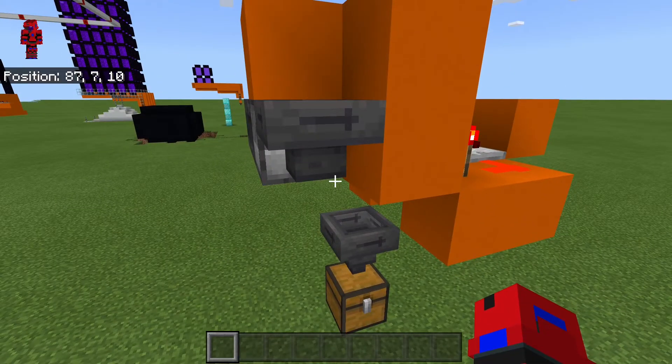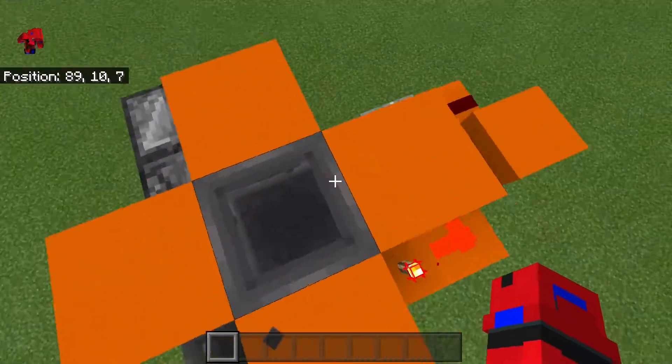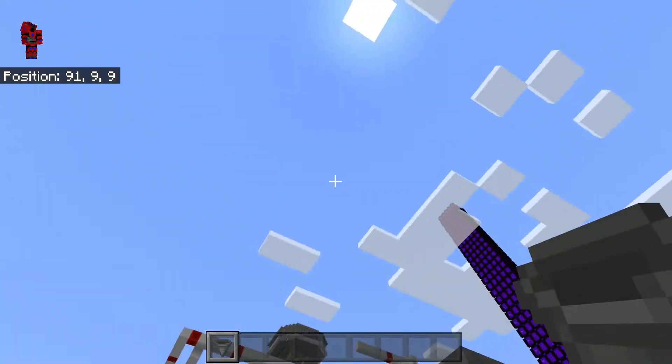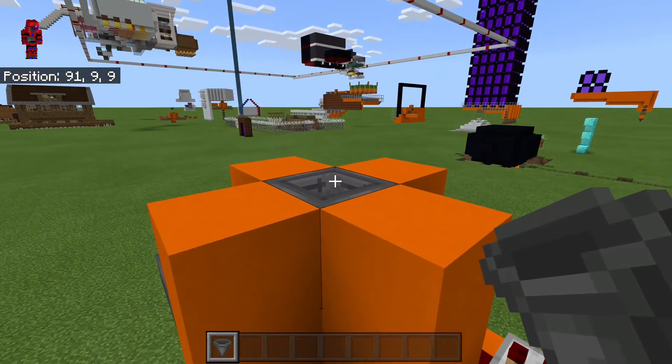Before we start, I'll explain how it works. Firstly, this is where you're going to dump your shulker boxes in. And this is going to be the input from your auto farm. Say I had an auto sugarcane farm, I could have it here and then this being the output of the sugarcane farm, going all the way into here.